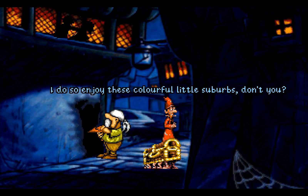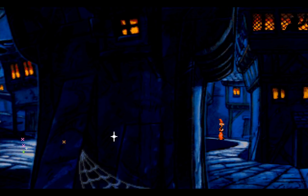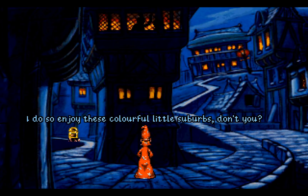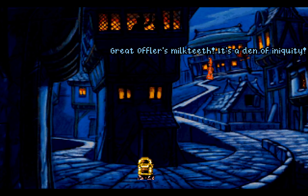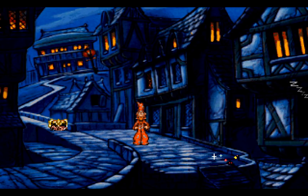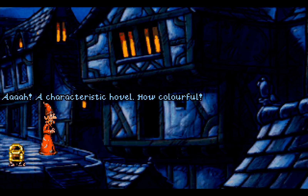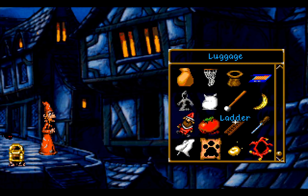Also a window. 'I do so enjoy these colourful little suburbs, don't you?' No — again, we've been through this. This place is horribly sinister. I mean, look up there — there's something going on. That's bad. There's also this place here. Great Offler's Milk Teeth! It's a den of iniquity! We're gonna be going there... earlier. Earlier. Also, sinister mouse is sinister and sleeping. A characteristic hovel — how colourful. We need to get into that hovel, and the best way is a ladder.